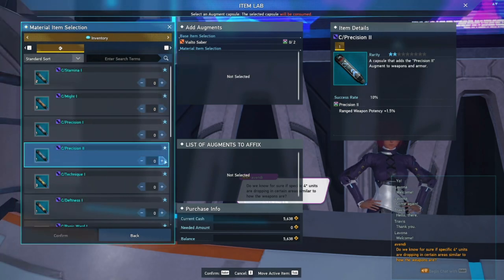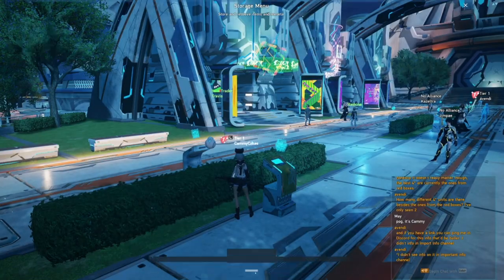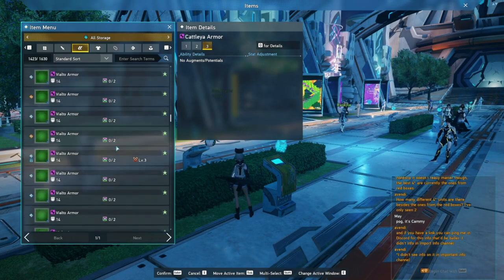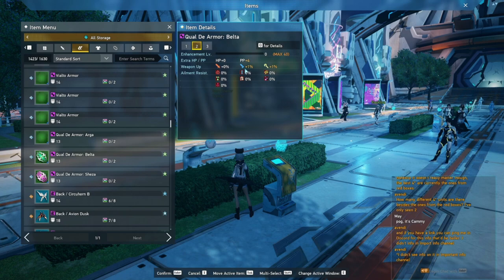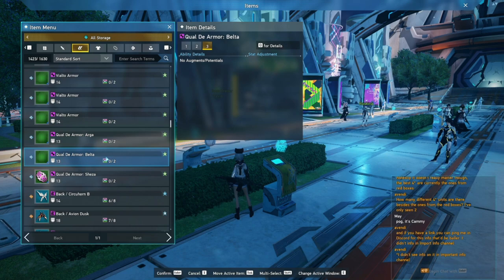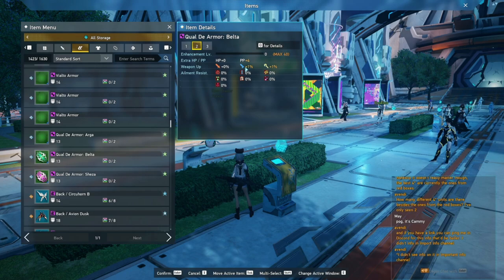For more information on prim swords, please check out the video in the description below. Another item to keep your eye out for is Sibia Armor as well as Thesis Armor. Keep any armor above 1 star — keep your 2 star, 3 star, and 4 star. This will prove useful whenever you need to upgrade 4 star armor and need fodder to sacrifice into it to get it to plus 40. You can also get some armor for free — check the description for a video on where to find the Red Crate Armor, which gives you an attack bonus in two of the three attack types. For example, the Belta Armor gives you a 1% boost to range and technique weapons.